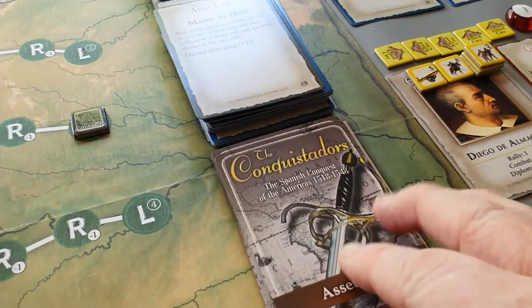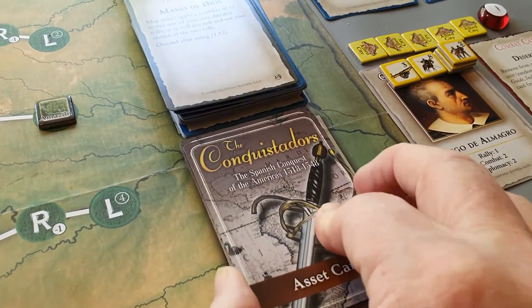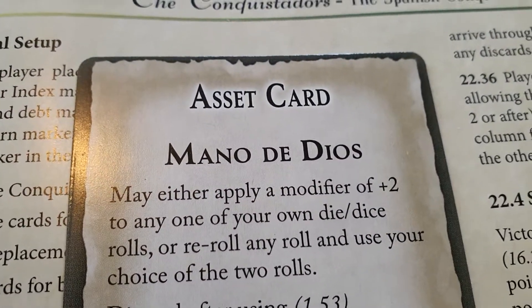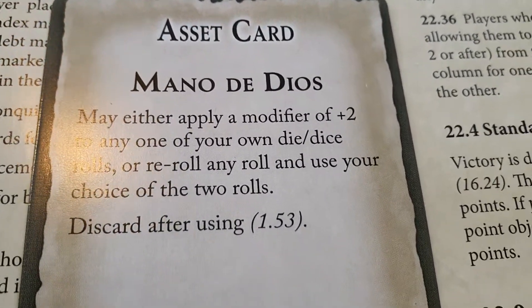One thing I forgot to mention in the last video is asset cards. These are cards that you can pick up as you play the game and they give you various benefits.